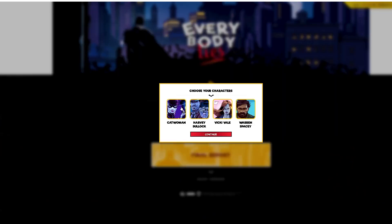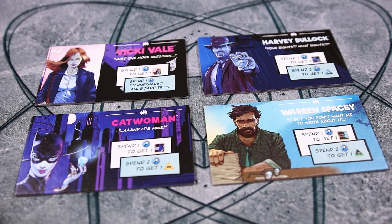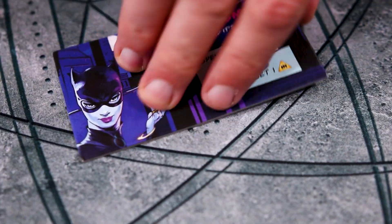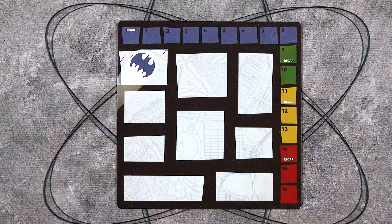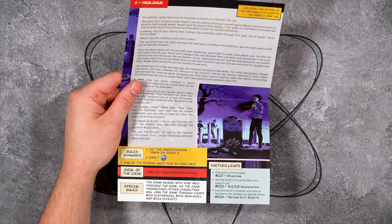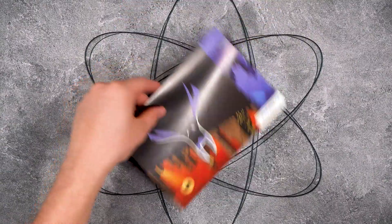Each player plays as a specific character from Vicki Vale, Harvey Bullock, Catwoman, or Warren Spacey, though any characters not chosen are still in the game as informants. The game board will have the various locations the players will need to visit to follow their leads. Each story will have an introduction for the task force, and then individual introductions for each character.